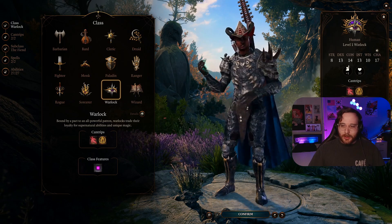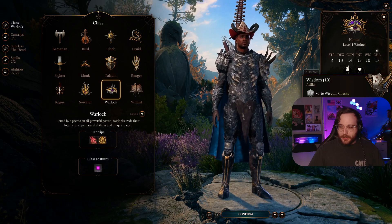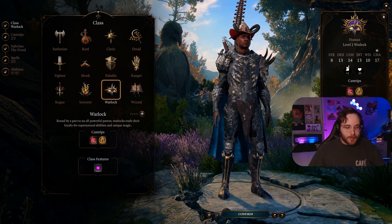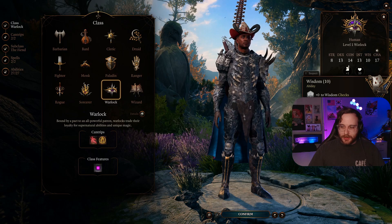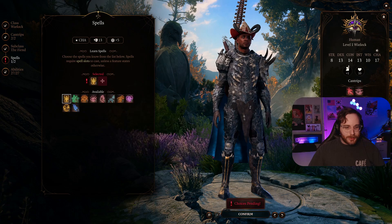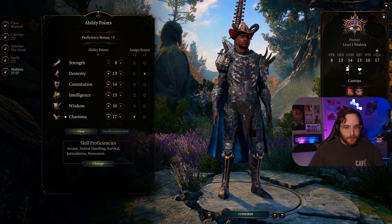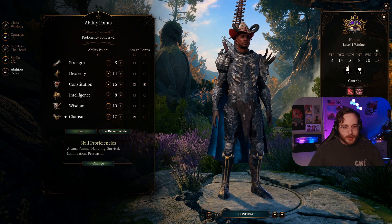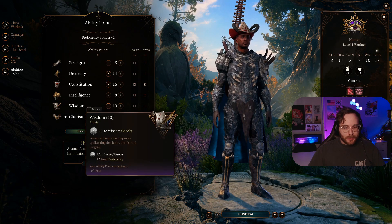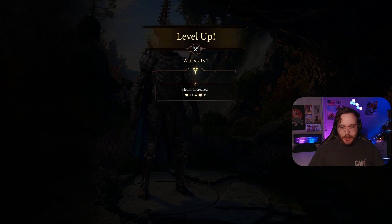For level one you can honestly go Bard or Warlock. The main difference is you're going to get proficiency with Wisdom saves if you go Warlock, and if you go Bard you're going to get proficiency in Dex saves. I'm going to be dumping my Wisdom more than my Dex, so I want the Wisdom proficiency. Anyway, Eldritch Blast and Friends — Friends is pretty good. Spells: go with Hellish Rebuke, it'll be really good for this build. As far as stats go, obviously get that Charisma way up, you can dump Strength. We want decent Dex, pretty good Con, max out Charisma, and get Wisdom to at least 10 for Wisdom saves.